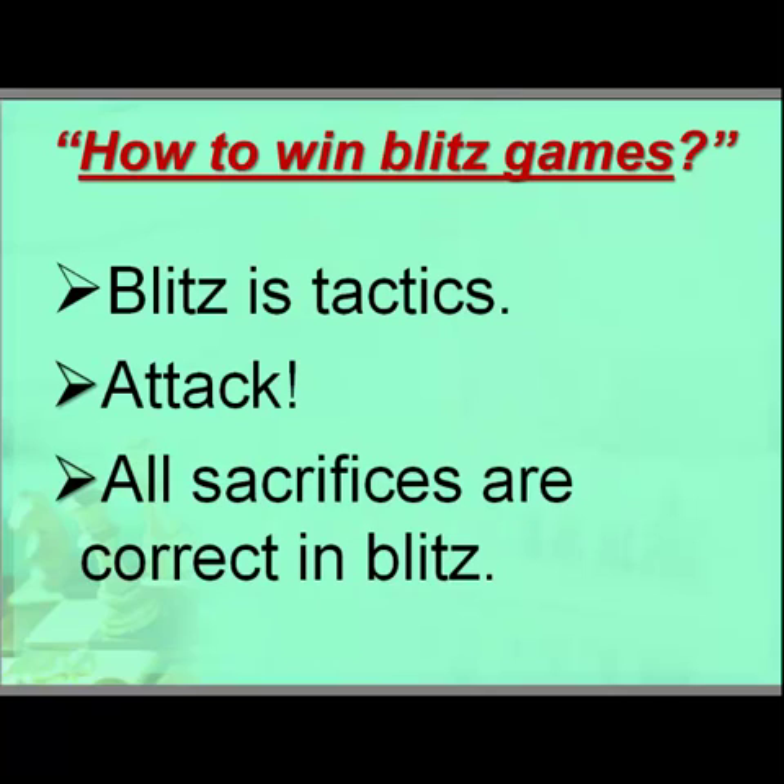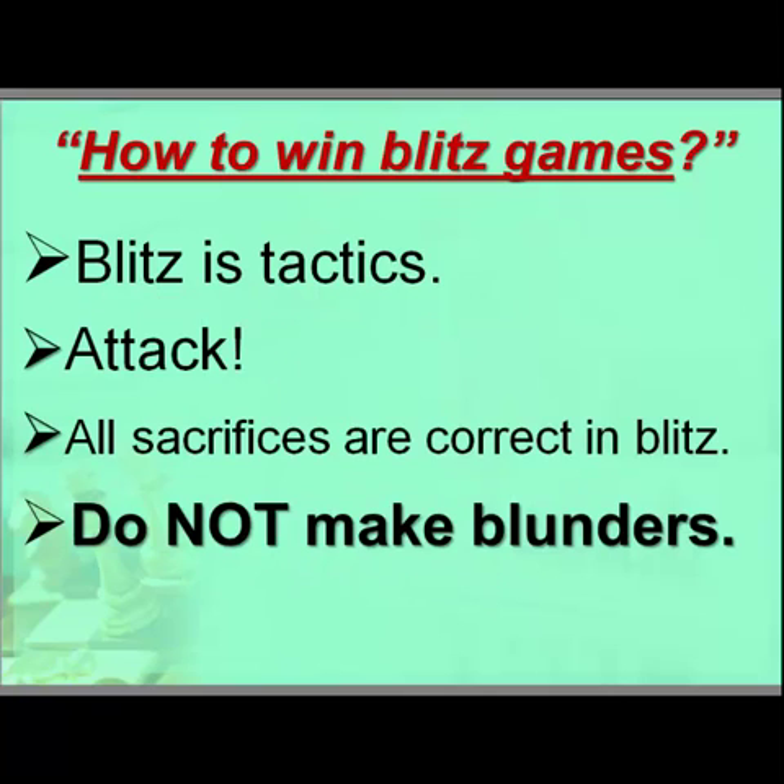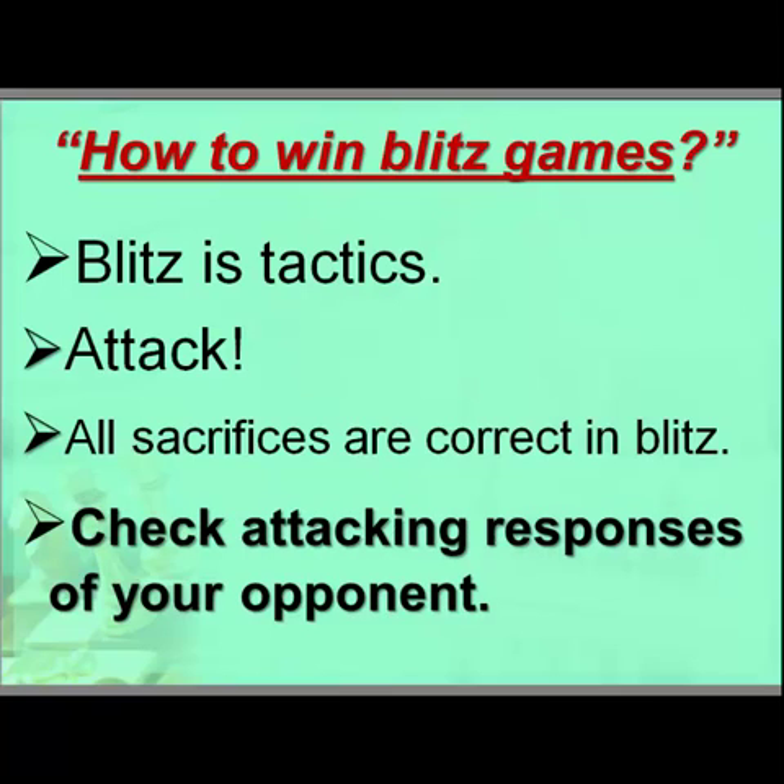So far we have discussed how to exploit tactics. Certainly it's also important not to make blunders yourself — it's a problematic aspect for most players. In a Blitz game you have to make moves quickly and can easily overlook something. What is the solution? You have no time to think thoroughly, so you choose a move rather intuitively. However, there is one thing you need to check always: check the attacking responses of your opponent. Let's analyze it using a concrete example.